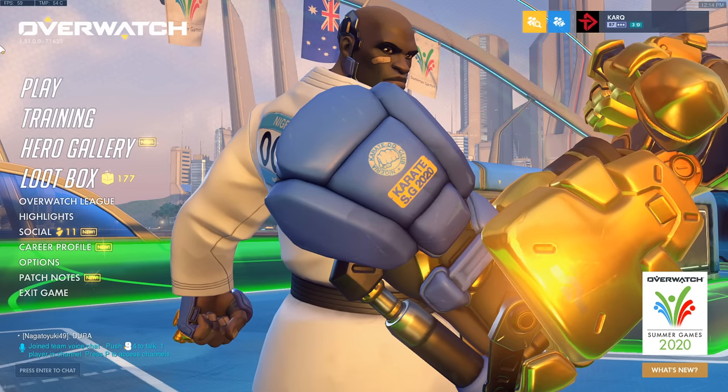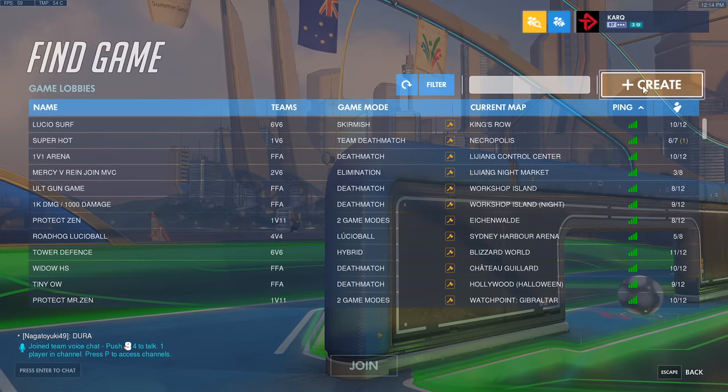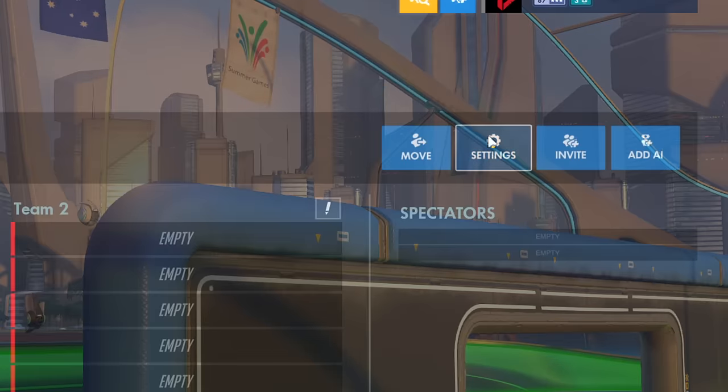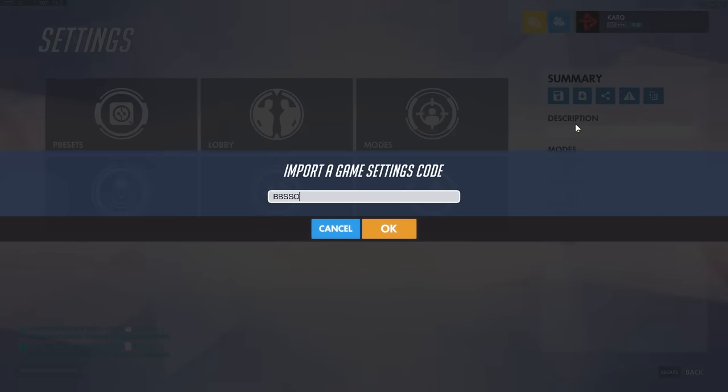For those who have never used the workshop before, here's a quick crash course. Click Play, then go to Game Browser, Create, then click on Settings, then the Import Code icon. Type the codes provided in this video and everything gets loaded in.